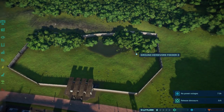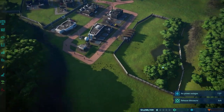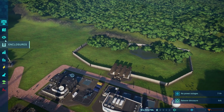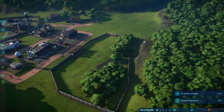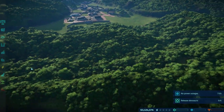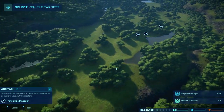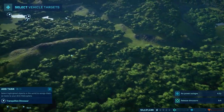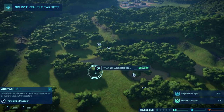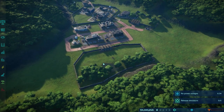Oh, there's actually already a herbivore feeder in here — look at that, that's fantastic! The herbivore feeder is within range of the viewing gallery, but not by much. So let's demolish that, let's go enclosures, put it right here instead so they'll be kind of centrally located. Then we want another gate — we'll put that right here. This will be another pen for all these stegosauruses. So let's go helicopter, add task — there's only three of them there. One, two, three, four, five — we'll get all of those guys tranked.